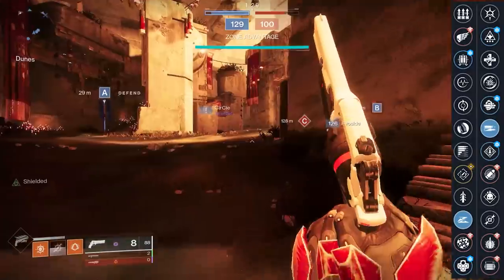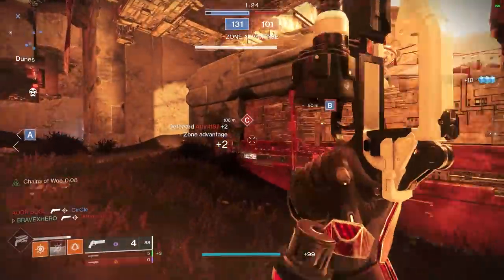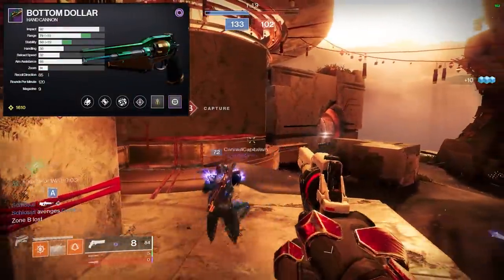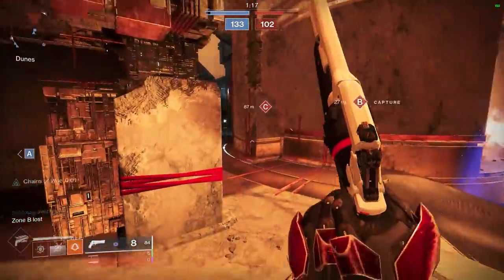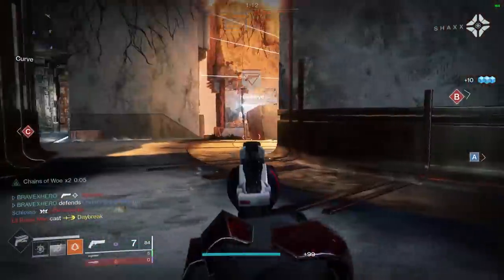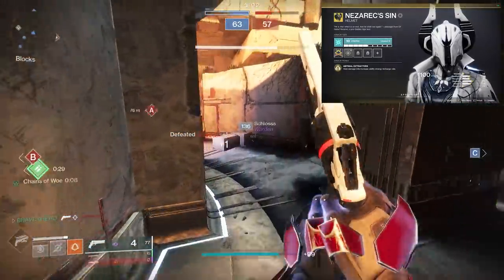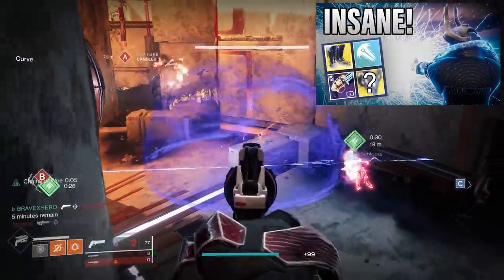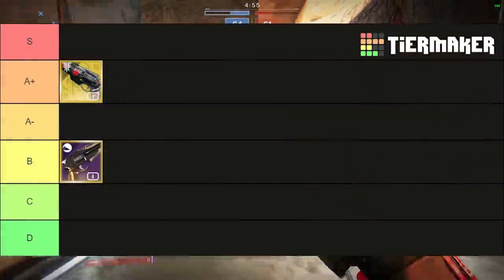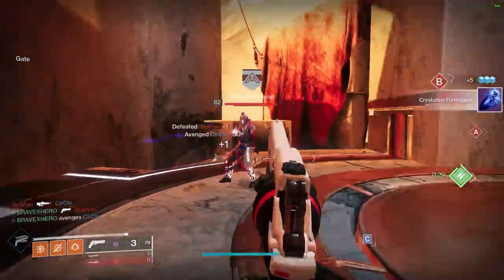If you manage to net that Slideshot High Impact Reserves roll, you'll be able to 2-tap Guardians at 40 resilience or less from the bottom half of your magazine. Bottom Dollar has decent stats and barrel options, and it's one of the only hand cannons that can roll with Thresh, which now works in PvP to grant extra super energy. Being Void, it synergizes really nicely with the Nezarec's Sin exotic. All in all, it deserves a spot in the A-plus tier — I almost put it in S tier, but it falls just shy of another hand cannon coming up soon.